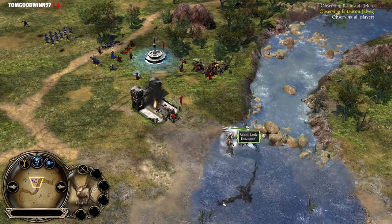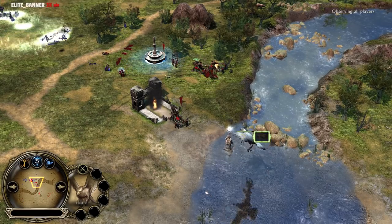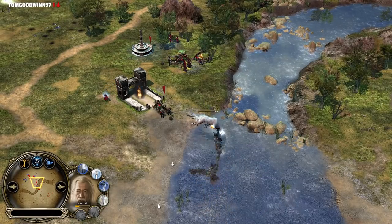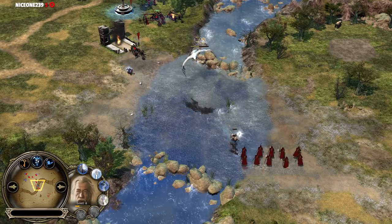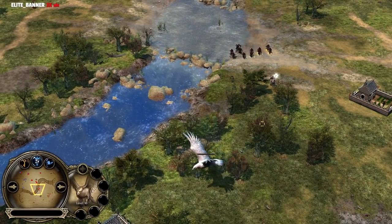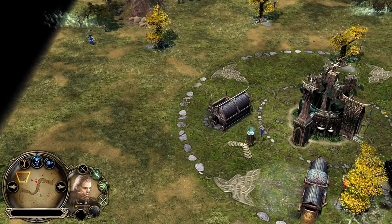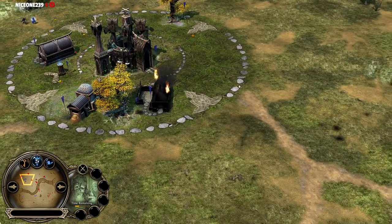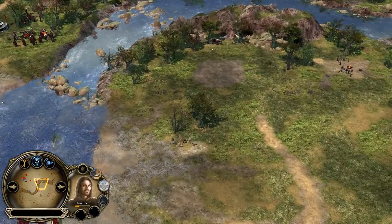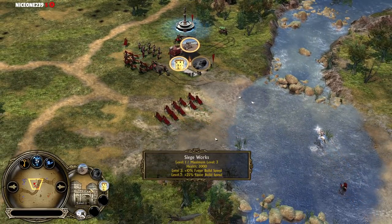Army of the Dead is being used from the Men of the West player, but Gandalf might die here — the bubble is on cooldown. The rangers — can they save him? He needs still 2 hits if I'm not mistaken — he should be able to get saved. The heroes from the Elven player Sauron are quite fast and mobile; they should be able to dodge the Army of the Dead most of the time. But on the other side, the Elven player lost every single unit he had on the field, while Gandalf, Boromir, and Aragorn are still remaining.